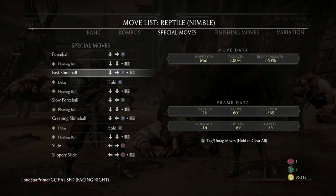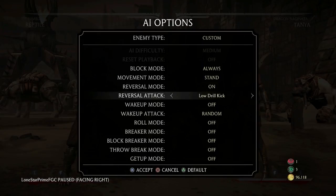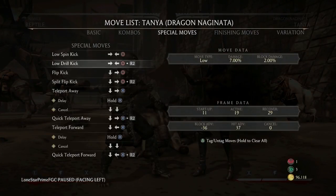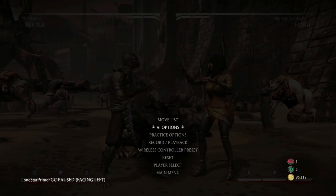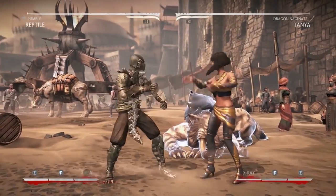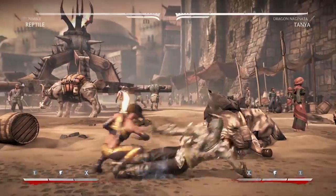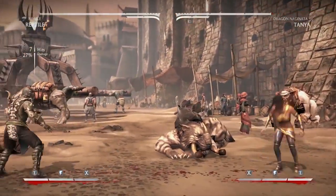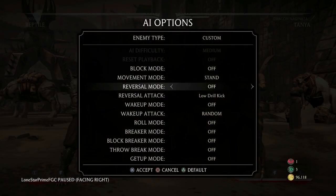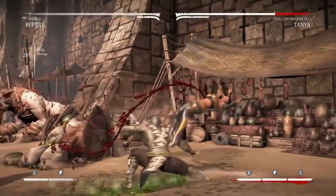Back 3 can go into the fast force ball with meter burn, and that frame data is completely wrong — it's not as unsafe as you'd think. It's less punishable than you would think; people will go to try to punish it all the time and won't be able to. There's something wrong with the frame data; there is a gap between Back 3 into it, so if they option select their armor they'll get you, but it's still a great option. You can get a good amount of damage off Back 3 meter burn fast force ball, and most of the time it's not getting punished.